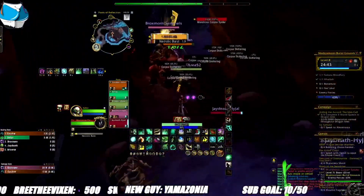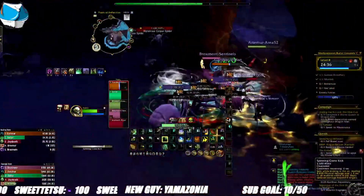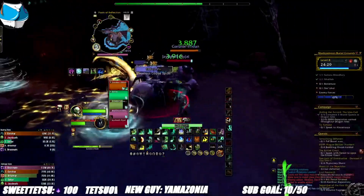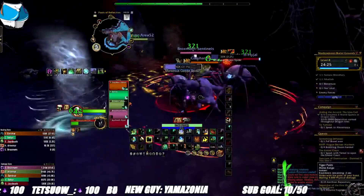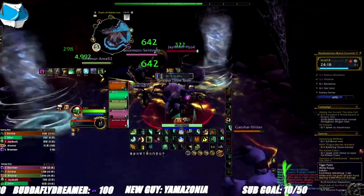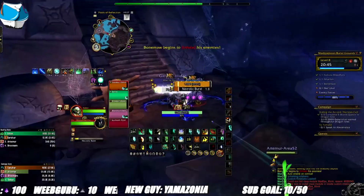Fighting cleave or groups of 3, you'll want to focus on Tiger Palm and Blackout Kick. When engaging, cast Faeline Stomp, Rising Sun Kick off cooldown, use Tiger Palm for each number of enemies, and then Blackout Kick. Teachings of the Monastery gives much value here, turning Blackout Kick from a single target into a multi-target attack. In AoE scenarios, you'll simply cast Faeline Stomp and permacast Spinning Crane Kick. I highly suggest this method for packs of 4 or more — it's very lethal, effective, and cute.